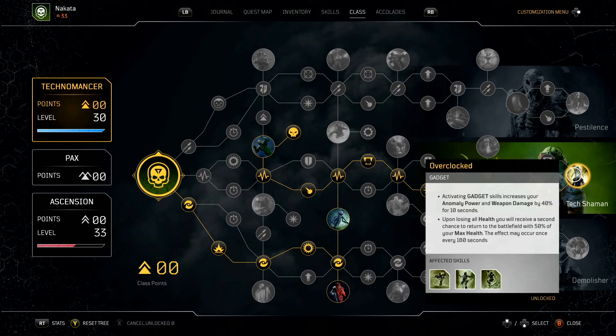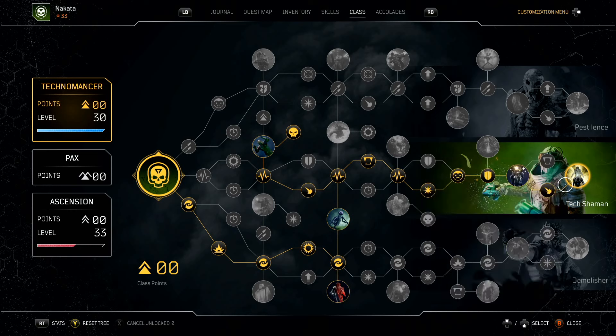Activating a gadget skill increases anomaly power and weapon damage by 40% for 10 seconds — Cold Snap and the turrets activate this constantly. And upon losing all your health, you receive a second chance to return with 50% max health, which happens every 180 seconds. If all the sustain somehow fails or you make a mistake, this will bring you back. This build almost never dies — if you go down, it's pretty much your fault for not throwing your turrets.